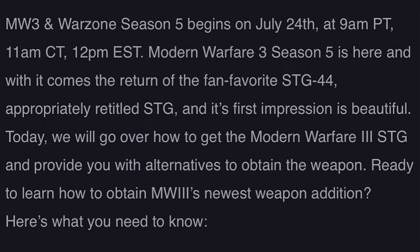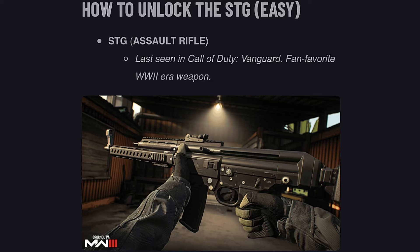Modern Warfare 3 Season 5 is here, and with it comes the return of the fan-favorite STG 44, appropriately retitled the STG. First impressions — it's beautiful. Today we'll go over how to get the Modern Warfare 3 STG and provide alternatives to obtain the weapon. The STG assault rifle was last seen in Call of Duty Vanguard, a fan-favorite World War 2 era weapon.